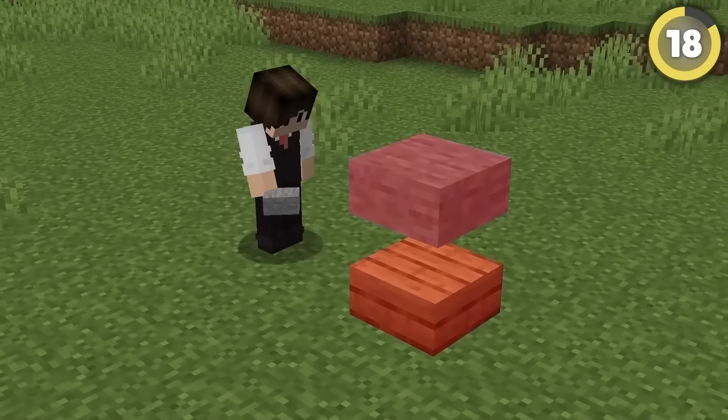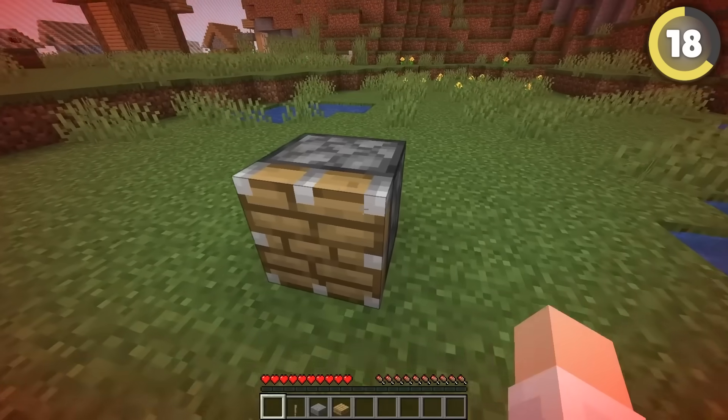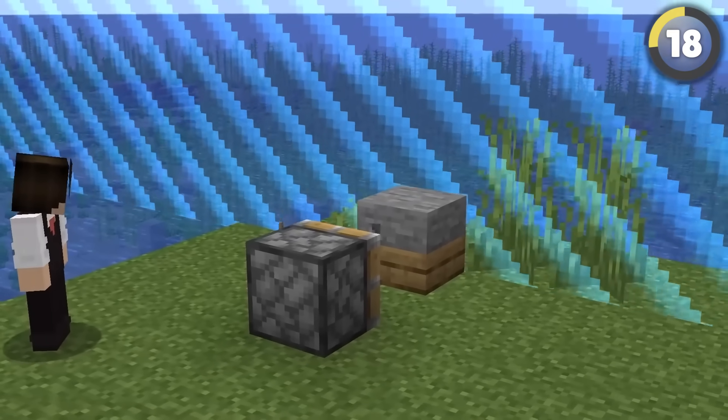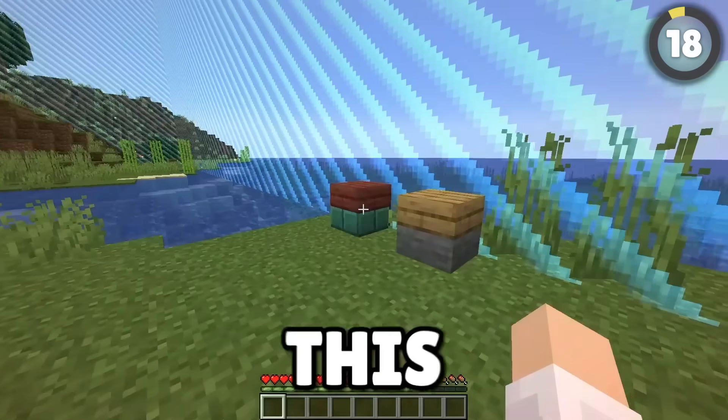Everyone knows you can't stack different types of slabs on top of each other. Apparently, if you go to the world border and make a setup like this, you can use a piston — and yep, it makes a really cursed looking block. This one's true!